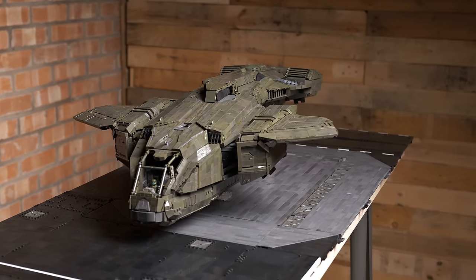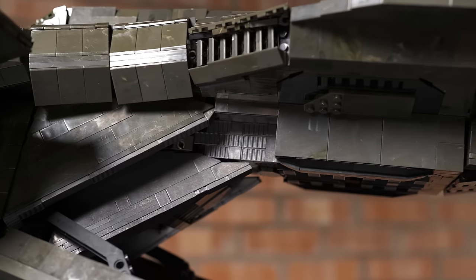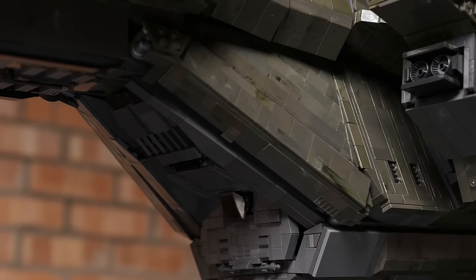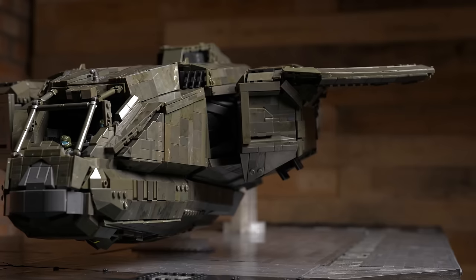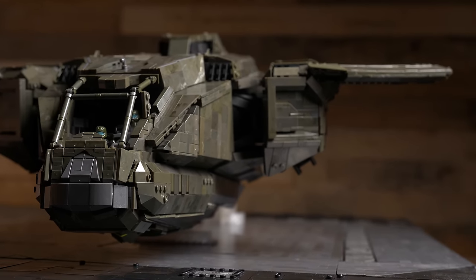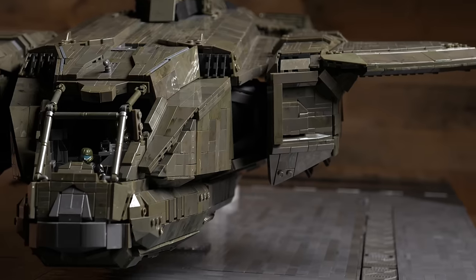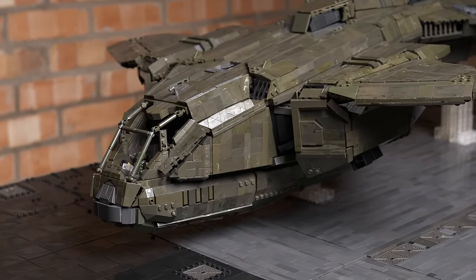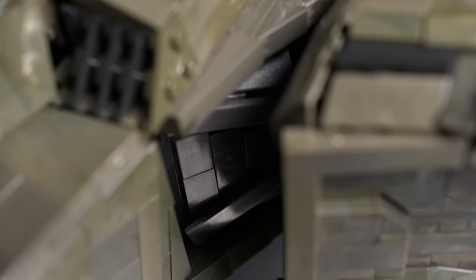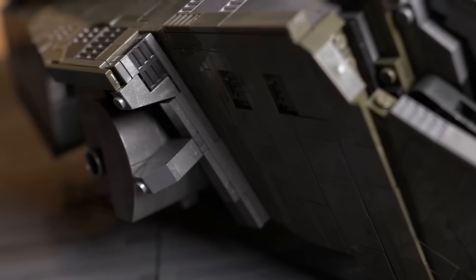One particular area on the fuselage I'd like to point out is the rear slope. It was pivotal that it didn't just consist of stacked inverted slopes, so I used a ball joint mechanism along with L-tiles to create clean lines whilst incorporating the unique geometry of the ship. Another design sticking point was the canopy — there isn't a suitable canopy piece that would do the Pelican justice, so I opted to use Mega's unique tube sections to create the frame, and I think it turned out great. The fuselage is also bristling with small details such as inlets at the side, front, and top.